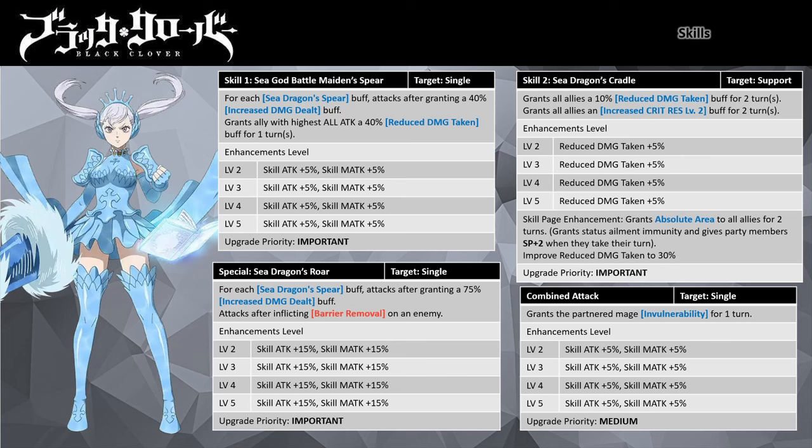Her Skill 2, Dragon's Cradle, is an AOE non-attacking ability granting the party 10% reduced damage taken and increased Crit Resistance Level 2 for 2 turns. With her skill page, reduced damage taken improves from 10% to 30%, along with her Absolute Area buff — which grants party members SP+2 whenever they take a turn and protects against status ailments. The skill page is what differentiates Noel from other festival units.